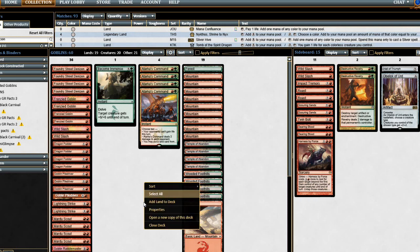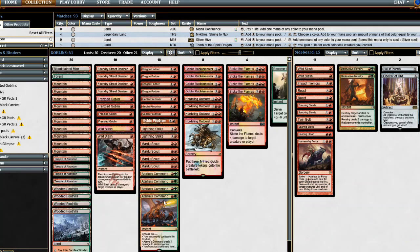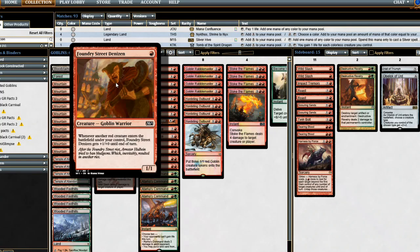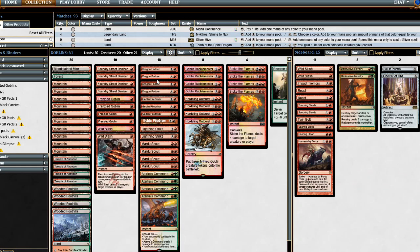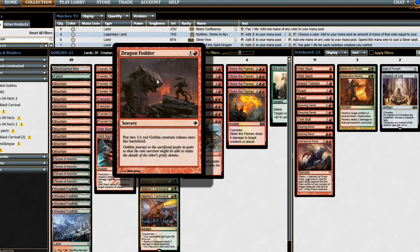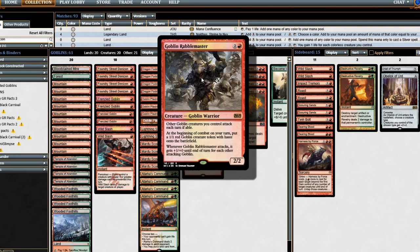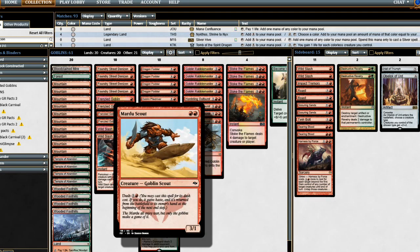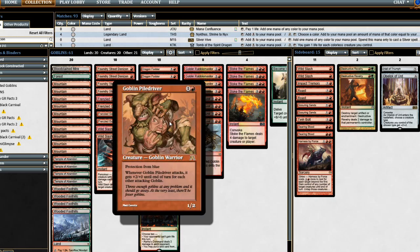Let's go ahead and sort these by converted mana cost. This is kind of like a Tarka Sly with more of a Goblin feel to it. We're going to play every playable Goblin in Standard: Foundry Street Denizen, Frenzied Goblin, Dragon Fodder, Hordeling Outburst, Goblin Rabblemaster — which I think has the best synergy with Goblin Piledriver — and Mardu Scout, which also isn't too bad with Goblin Piledriver. You can dash it in and make Goblin Piledriver swing in for three as well.